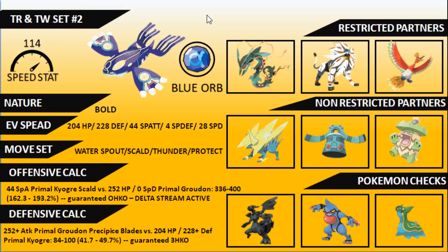Moving on to the second sample set — a Trick Room or Tailwind set. It's a middling-speed, very bulky Kyogre that can operate well in both Trick Room and Tailwind. You dictate the pace depending on what you're playing. This is the type of Kyogre I personally like — it's very flexible, and when you scout your opponent you can flip the speed around to hinder their ability to operate. For partnering Pokémon: Rayquaza is commonly paired with Kyogre because of its Airlock ability and Delta Stream, giving it double chances to overwrite Desolate Land — the one thing that really shuts Kyogre down.